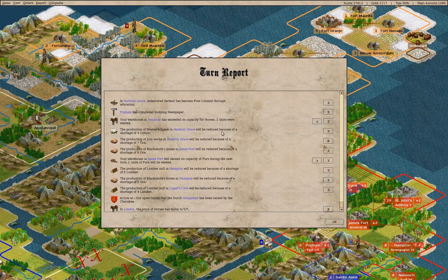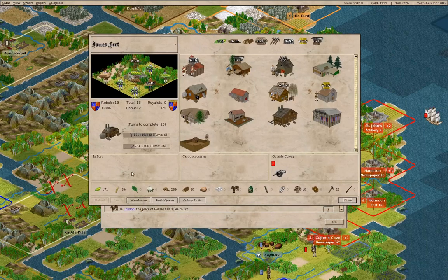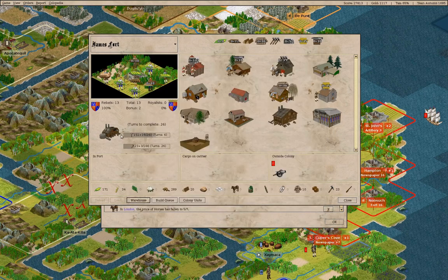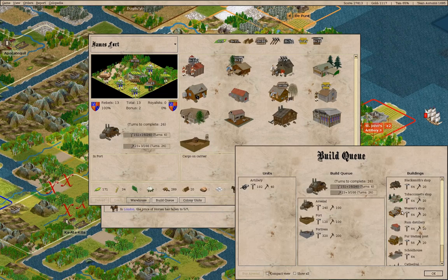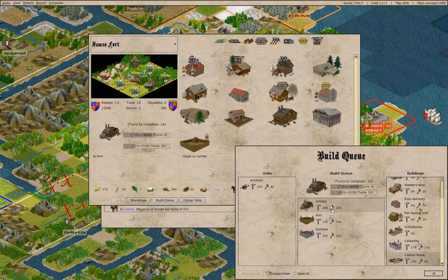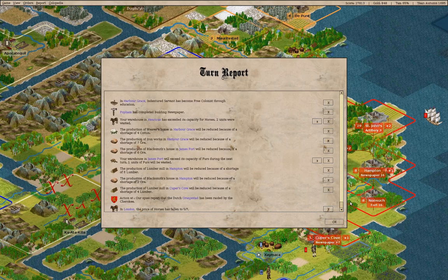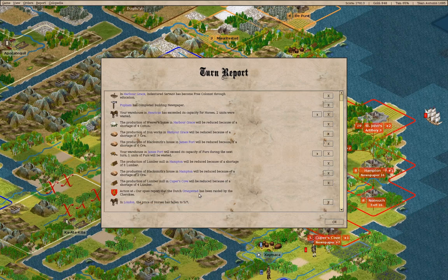Ironworks — reduced, reduced, reduced. James Fort — we don't have a custom house here, but we can build one. Let's just complete it so we can export stuff there. That just seems like the thing to do.